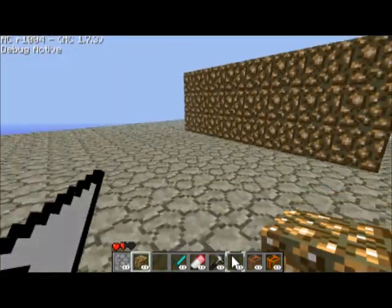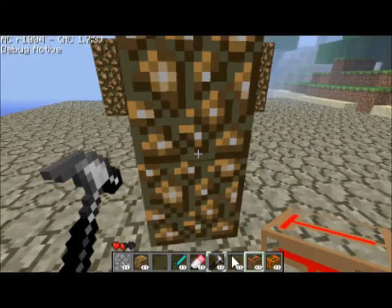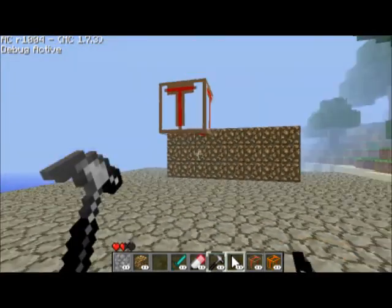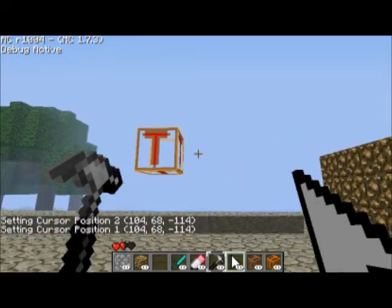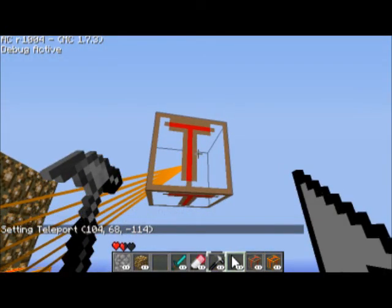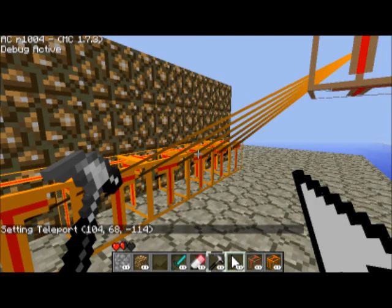The second part is that you want to have the teleport block - where you want to teleport to - on the other side of the wall. So we're just going to put it two blocks ahead like so, so that you don't go into the ground. Then it's pretty simple - double-click on this so it's selected, just the teleport block, come back over here, and with our original teleport block you just right-click on it. Now it says 'setting teleport' and gives you the coordinates for it.